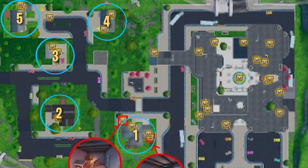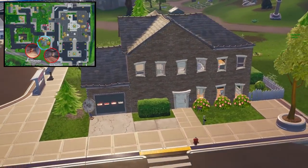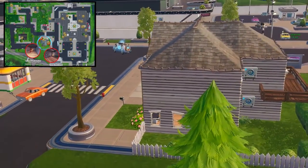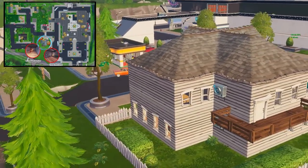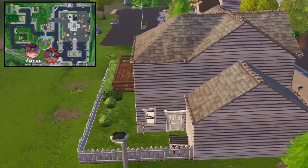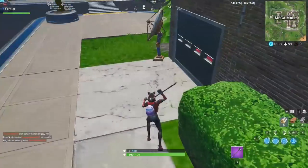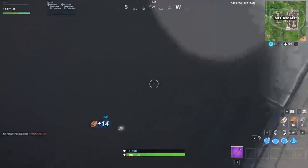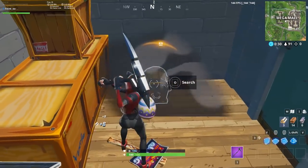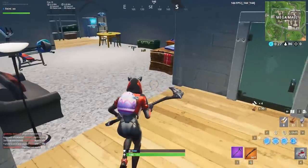The various houses throughout Mega Mall are also good choices for landing spots. There are 5 total houses, 2 of them with basements. The biggest house, the one closest to the mall, is a great landing spot because of its size and how much loot it has — 4 chests and plenty of floor spawns. Your best options are to land on the second floor balcony or head straight down to the basement, as these give you the best chance of getting a decent weapon right away.